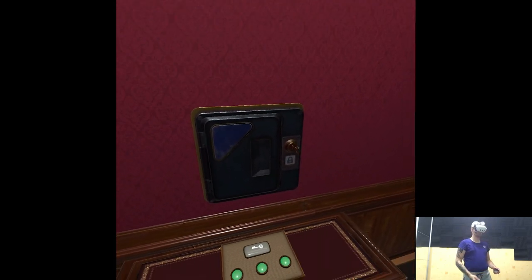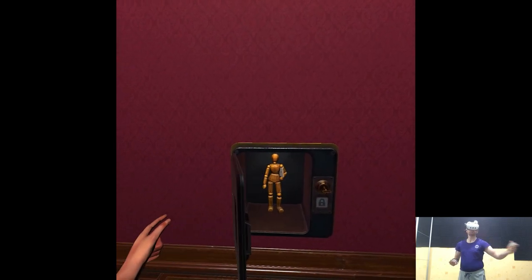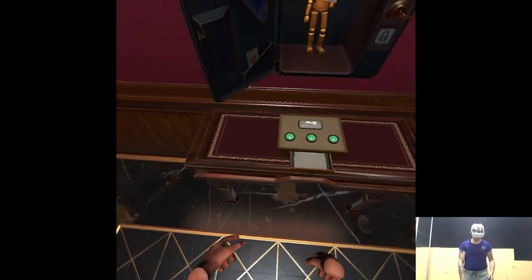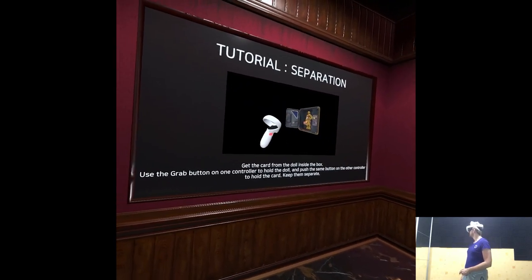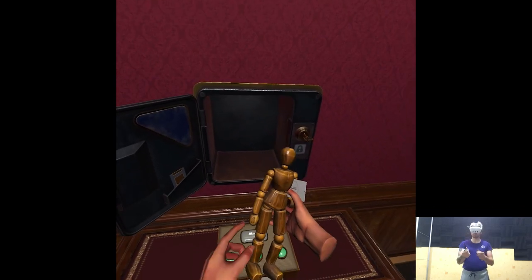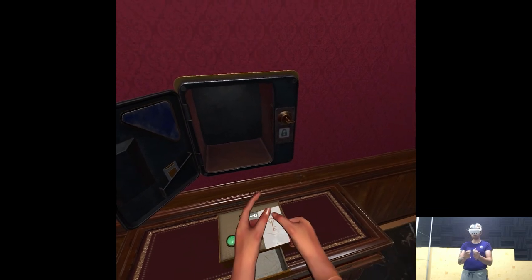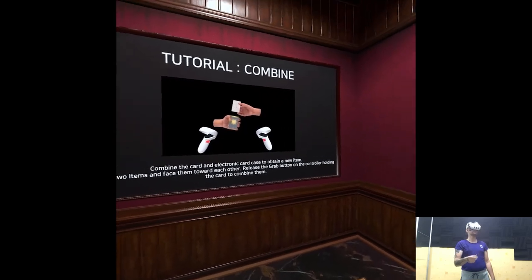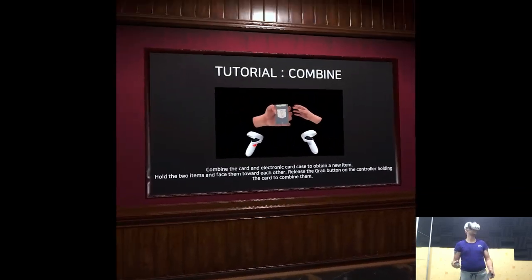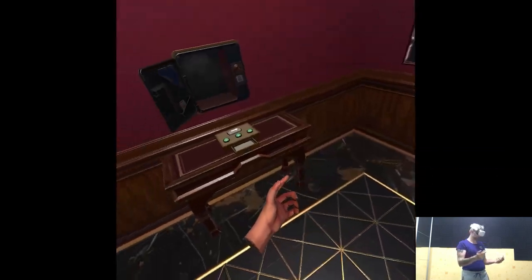You can grab the key with the grab button on the controller. The box will now unlock. Pull the handle with the grab button to open the box. Get the card from the doll inside the box. Use the grab button on one controller to hold the doll, and press the same button on the other controller to hold the card. Keep them separate. Combine the card and the electronic card case to obtain a new item. Hold the two items and face them toward each other.